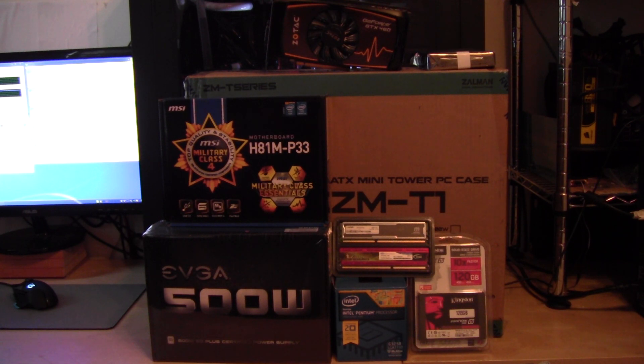Everything here apart from the graphics card costs about $390, so I want you to get the $390 package as a baseline and then spend whatever money you have left on the budget on the graphics card — that's my recommendation. It doesn't have to be NVIDIA; you can get something like an R9 265, R7 260, or maybe stretch it to a 270X which is essentially an HD 7870. It depends on your budget.